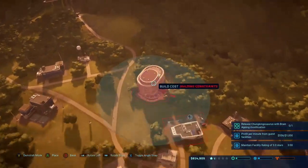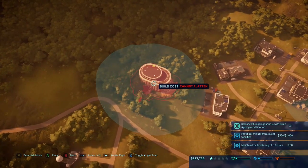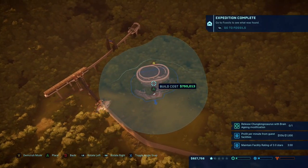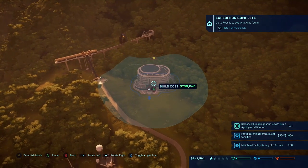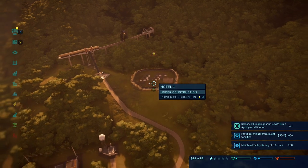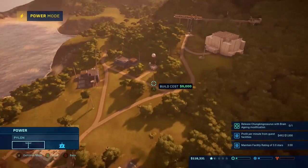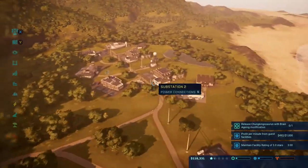Yes, we got enough for the hotel! Now let's put it right here and see if we can do this with the foundations — right there, that seems fine. Let's put in a path and then we also need to get a substation for it. Perfect — as soon as that is done constructing, that should bring our rating up a little bit more.